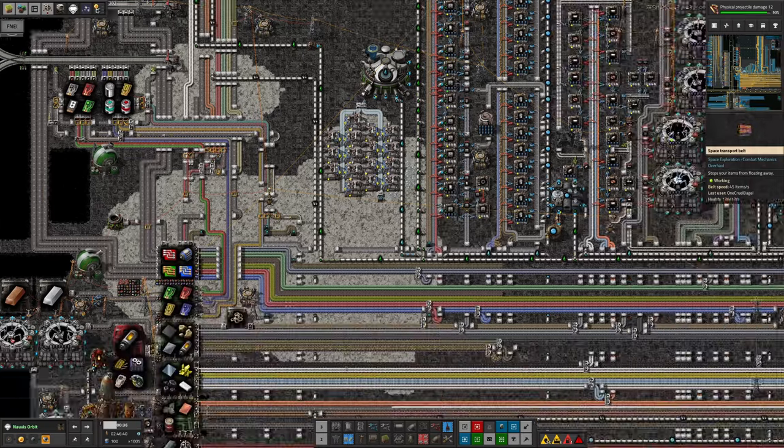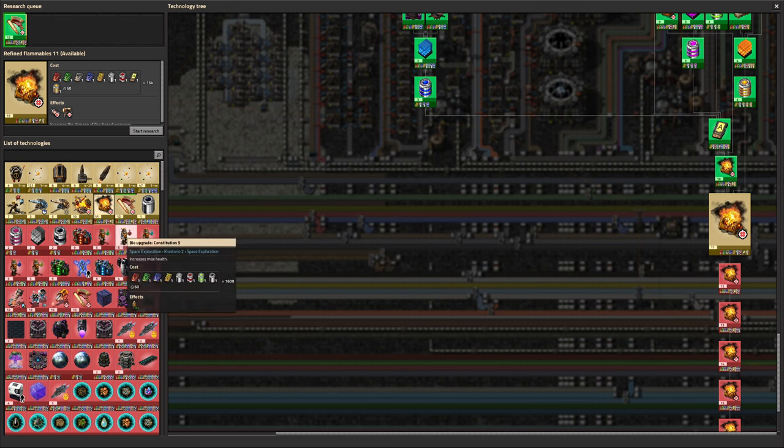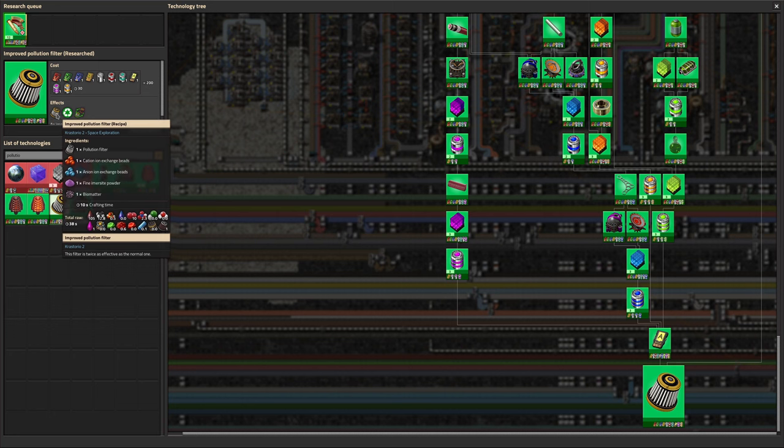I notice we seem to be a little short of advanced tech cards. I'll look at that next time. This brings us on to the researches. We've been doing research kind of for the sake of it—at the moment we can't do any of the big useful advance-the-game researches because they all require deep space science, and we don't have the Naquium for that yet. We can science significantly faster than we can think of things to science about. We've done refined flammables 9 and 10, zone discovery 113 to 120, improved pollution filters—we now have plague rockets so we don't care about pollution—and weapon shooting speed, which might be slightly useful since Mike has gone to a planet that still has biters.